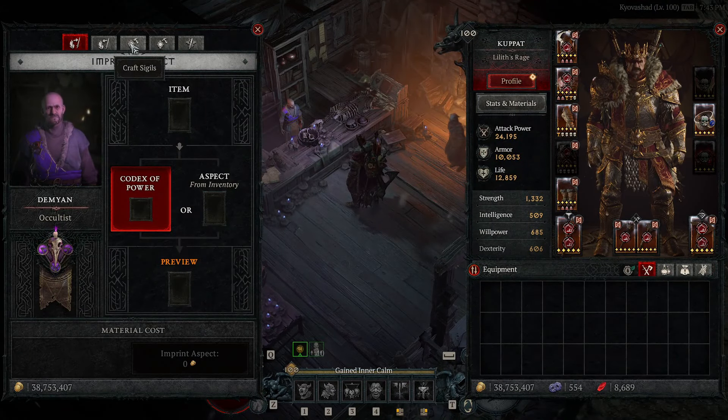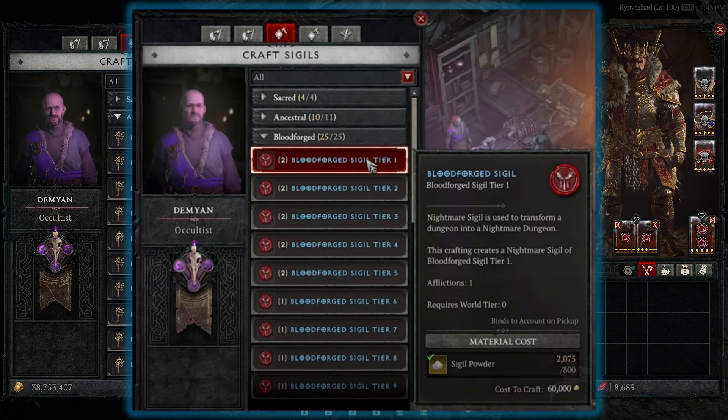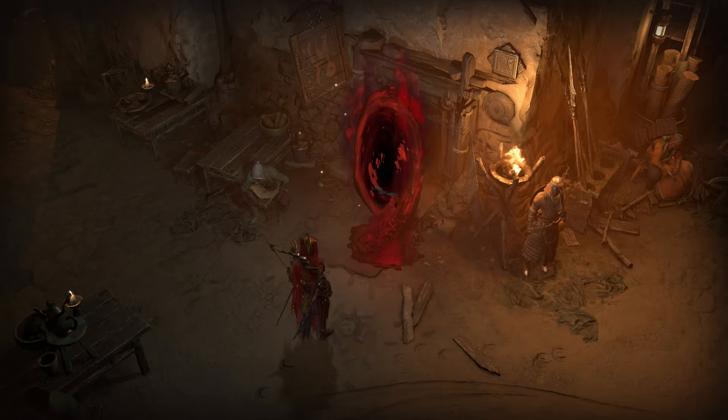These sigils can be crafted from your Occultist, which you can find in your towns and cities. You'll notice in the craft sigil tab there's a brand new one known as Bloodforge. Simply open this up and with the right sigil powder, craft the one that you want. You'll then craft your Bloodforge sigil and when you use it, it will summon a portal in Ked Badu in Dry Steps, granting you access to the Abattoir.